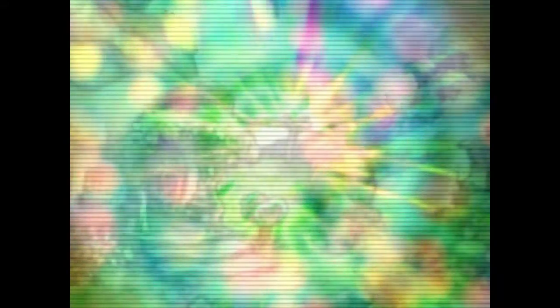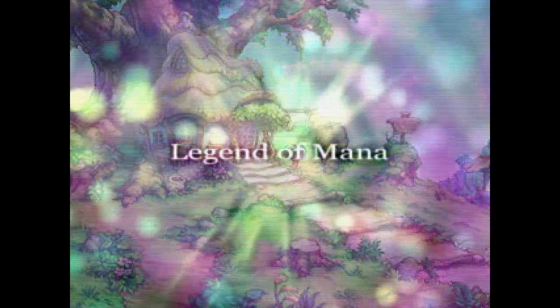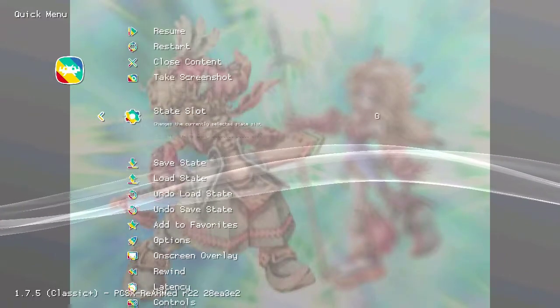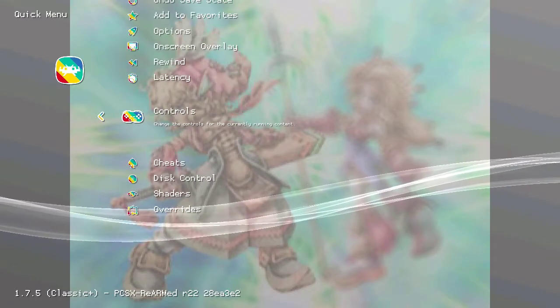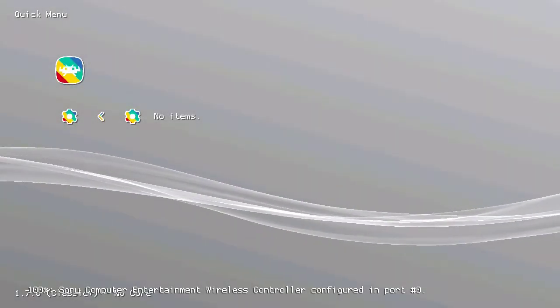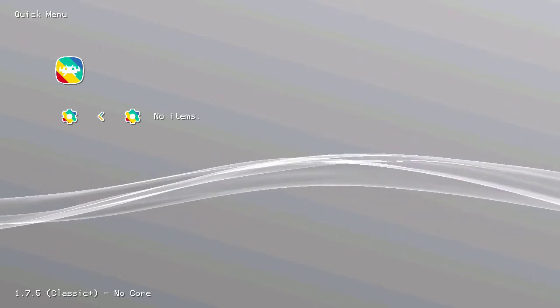I'm pretty sure the controller is okay because I'm able to go back to the Retrowark screen, but when this game loads and it's running, none of the buttons work. It seems to be isolated to just this game. Unfortunately, looks like Legend of Mana is not working properly on the PlayStation Classic — some issue with the controls.